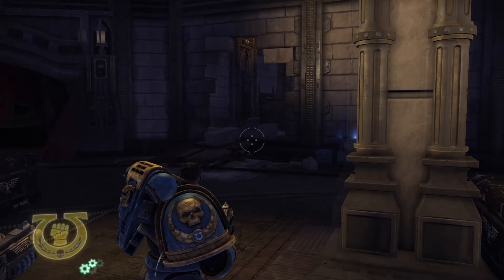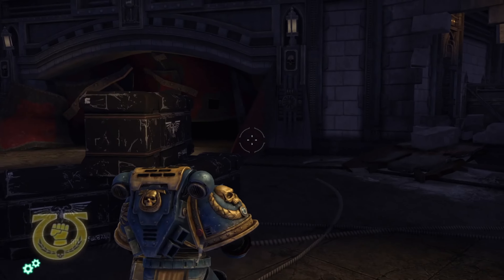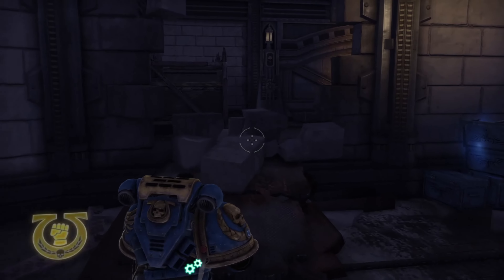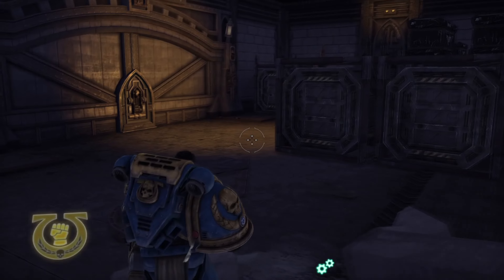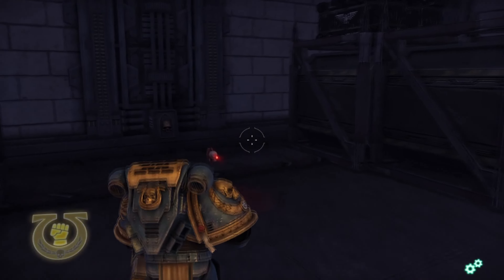For the skulls in chapter 3, the first one can be found right after you head on over to where you can see the shells being loaded. We're just going to want to head on over here to the right, and here is the actual skull.